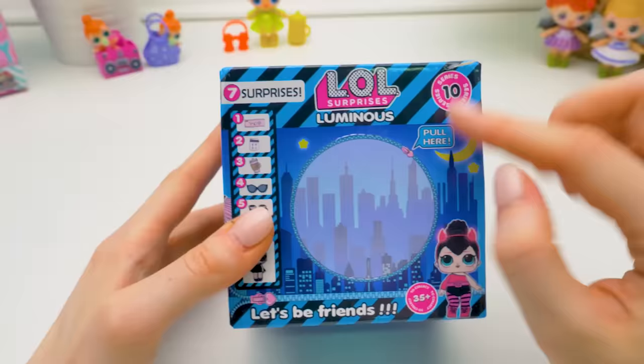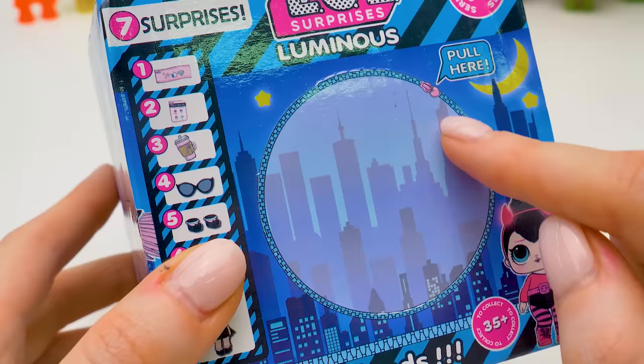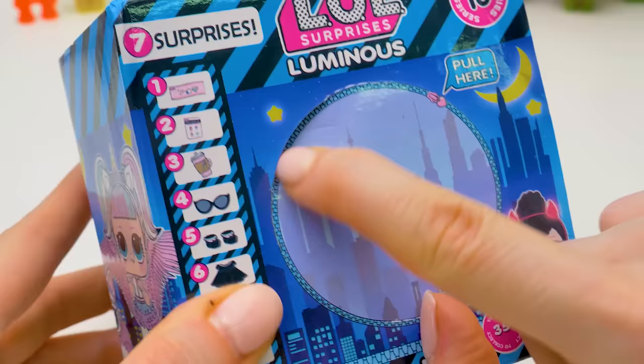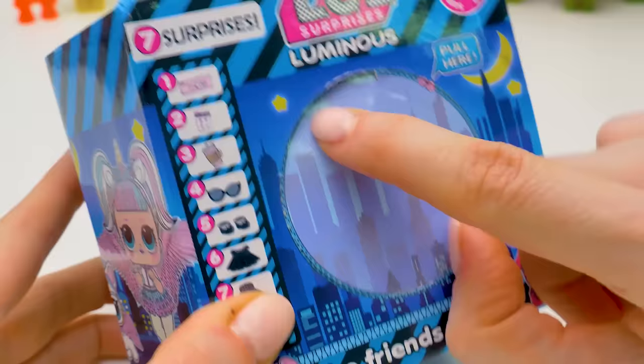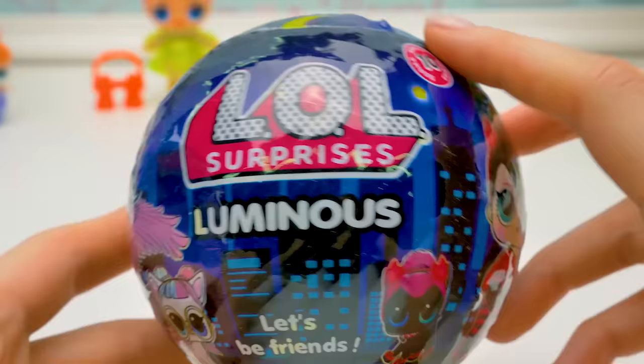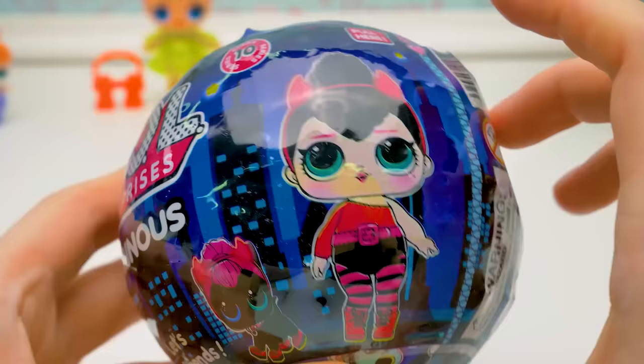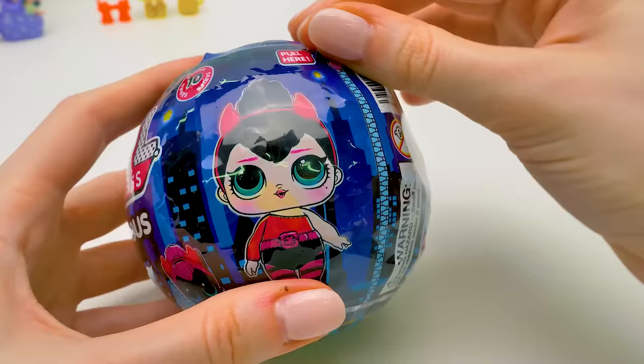And another small box — series 10! It's a fake from the future! The Luminous collection. It says pool here, but we're gonna push, not pool. All the way around — pop, pop, pop! I can't get anything out! But we already have the ball — our mysterious ball with a Night City! This is unicorn with wings! And here's Spice Dolly!